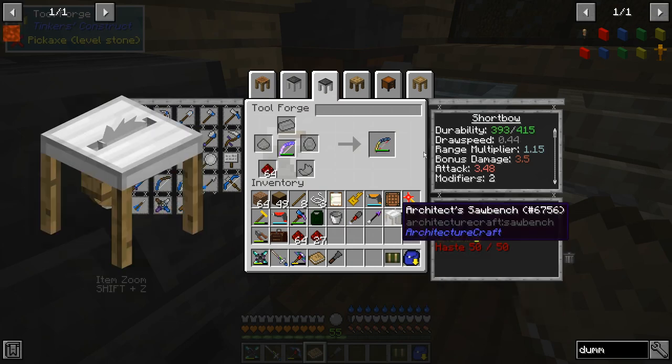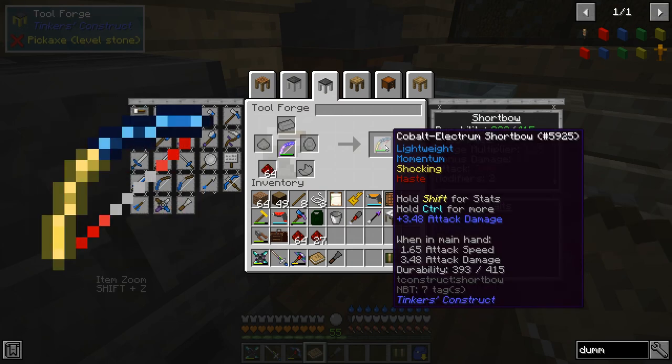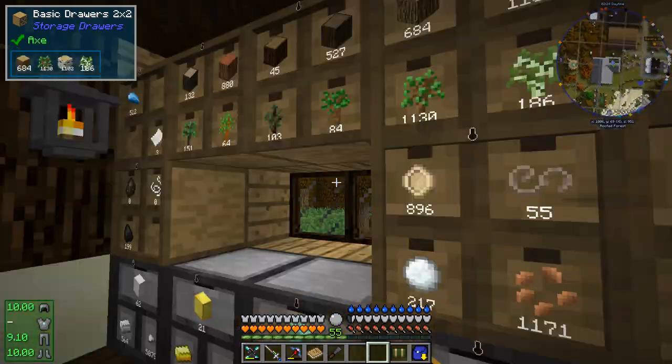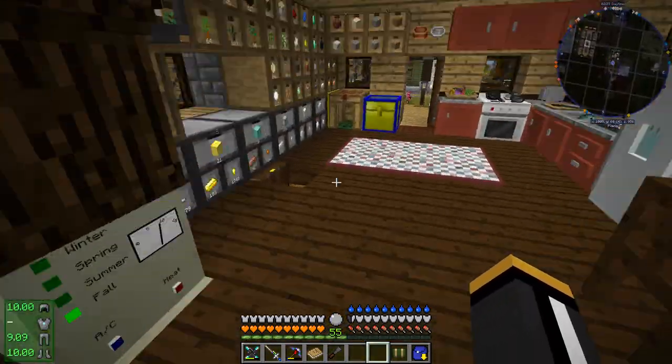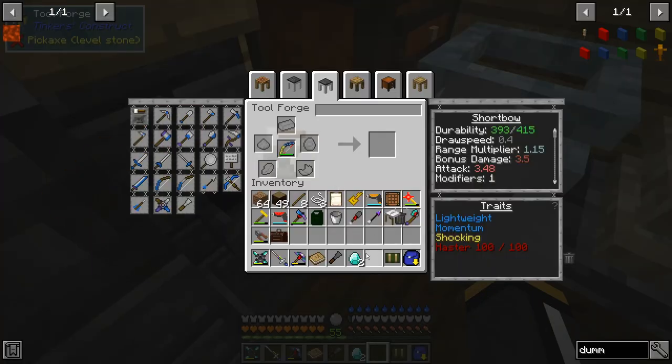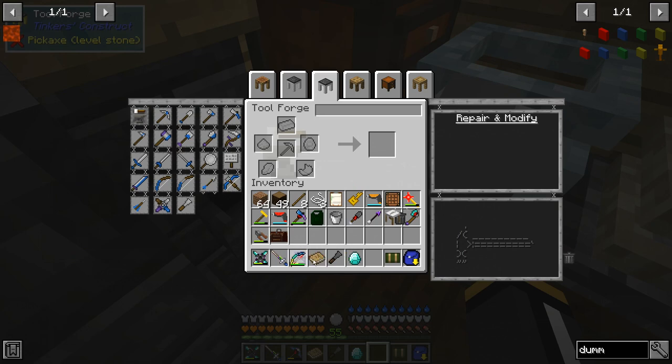Now we're going to do some modifiers. For the bow, I do want more speed — the faster the better as far as I'm concerned. So I'm probably going to end up using up most of my redstone. For durability, I'm going to do diamond — that'll get us up to 915. Here's our final bow: durability 915, draw speed 0.4, range multiplier 1.15, so it goes 15% longer than average. Bonus damage 3.5, attack 4.15, bonus speed plus 20. It's fast — that's what we want.